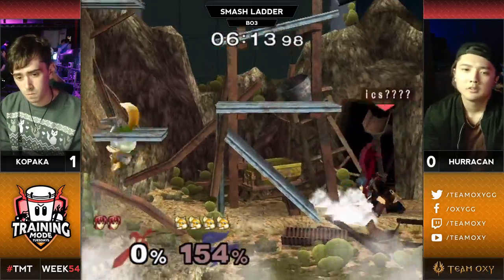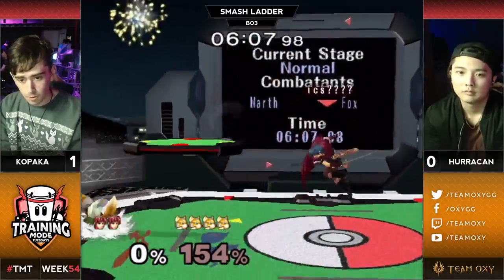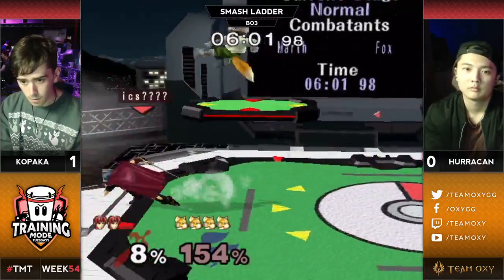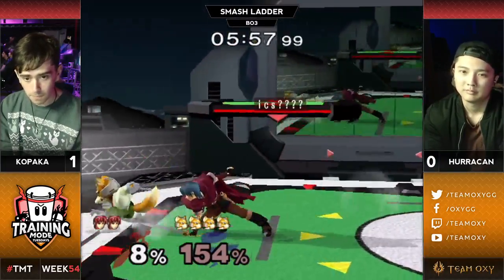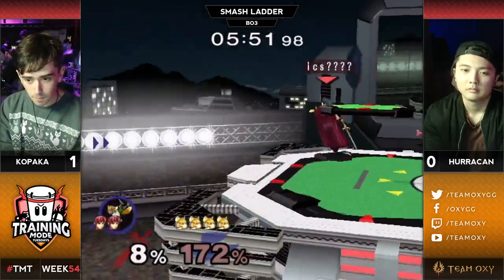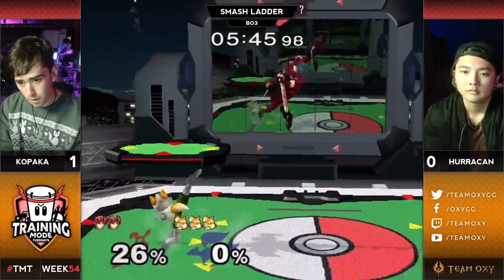A little bit of a standstill. If I was Kopaka I would have set up on the platform as it descends. Running shine is gonna break up neutral. Fox finds himself on the platform though — he's a little stuck, can't get out of there. Marth doing his best controlling it, and these wavedash down tilts are gonna find it. Huracan getting poked out, finding his first stock on game two.